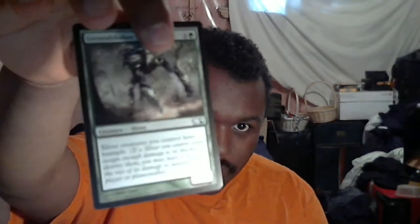Ground Seal Sliver — for six and green, slivers you control have trample, and he's a five five. More sliver. Yeah, I know that sliver was a common.